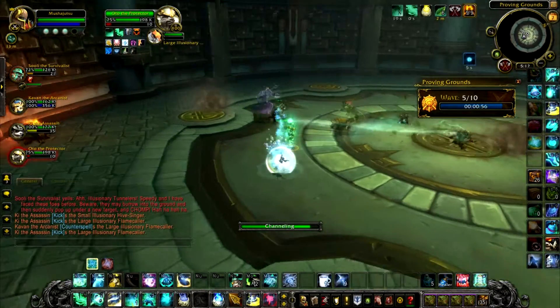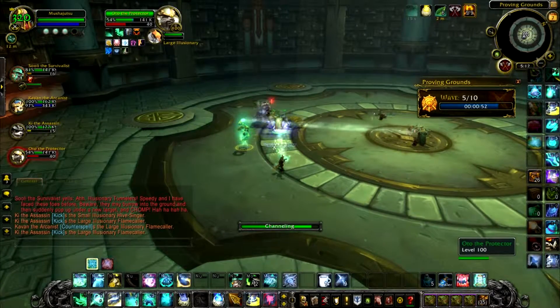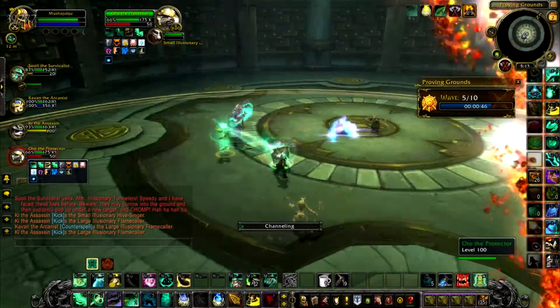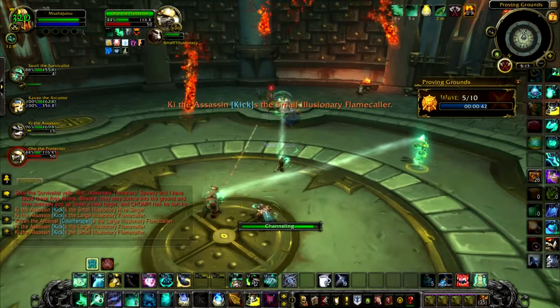Keep Renewing Mist rolling. Aqua Bomb on me - dispel that. There's a little bit of extra damage in wave five, things start getting a bit more dangerous. Make sure you dispel those Aqua Bombs.